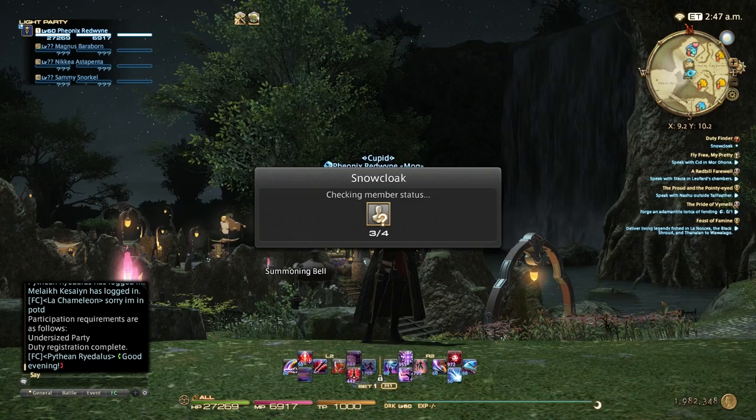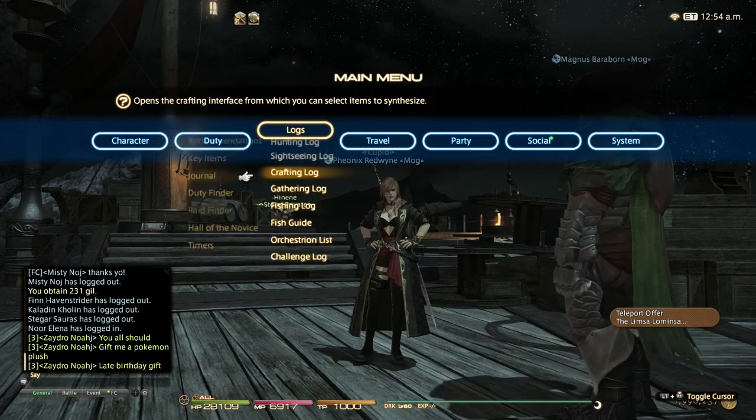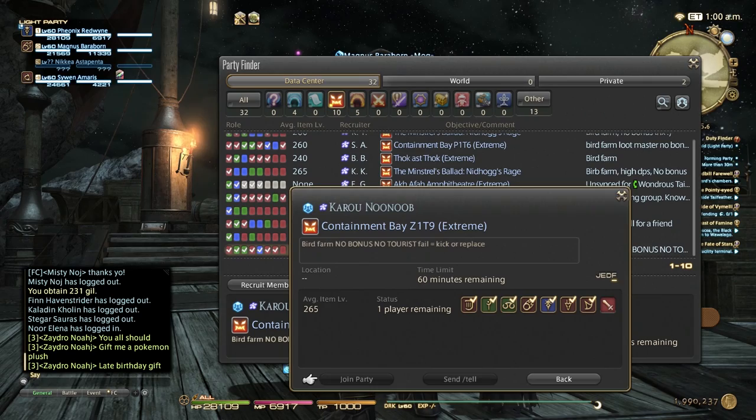There are later 24-man raids which consist of three eight-man parties. A party finder also exists in the game, often used for people looking to complete specific trials, dungeons or raids requiring players with specific skills, levels or abilities — unlike the Duty Finder which is for random parties. What they're looking for is often detailed in the party finder and more often than not will require a higher-level player.